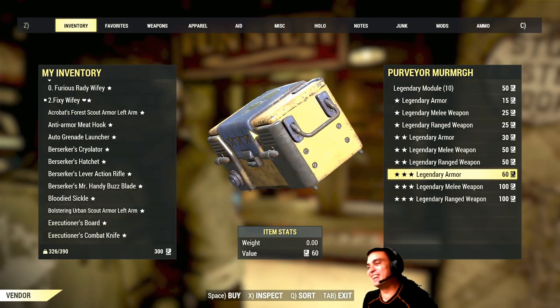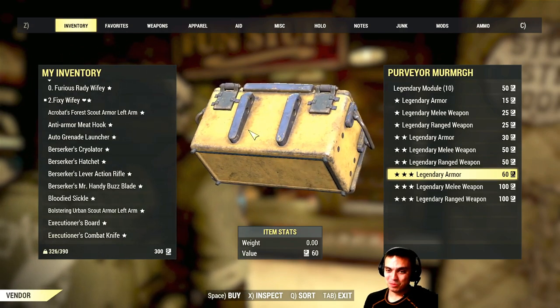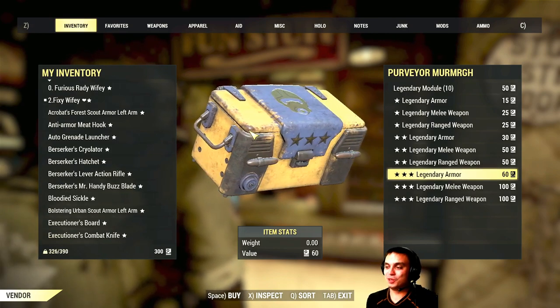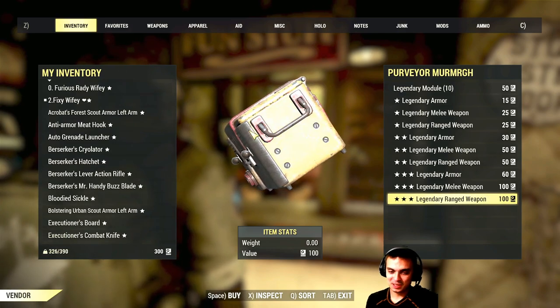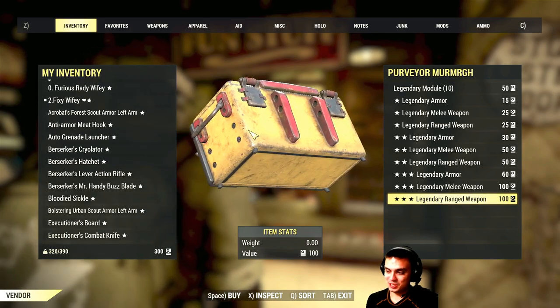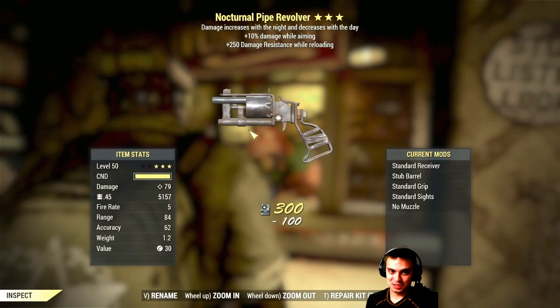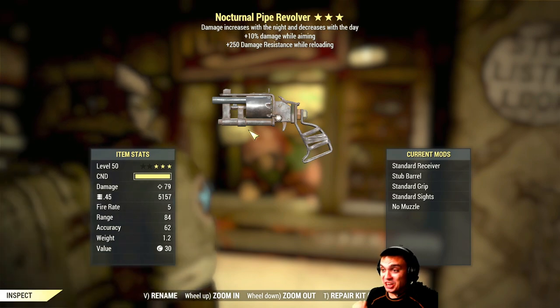Legendary module - no man, I don't have any of that. Legendary module is the thing that you need to... Look, guns. Alright, let's go with guns - we got three more tries. Come on, let's go. John says guns as well. Come on, baby.